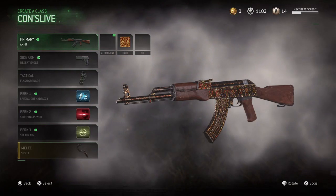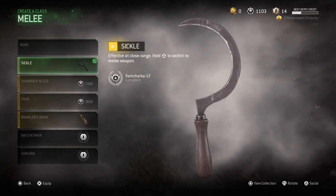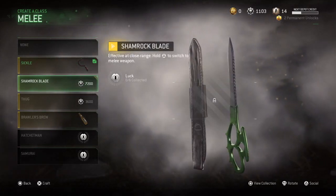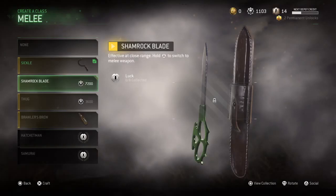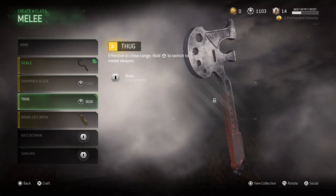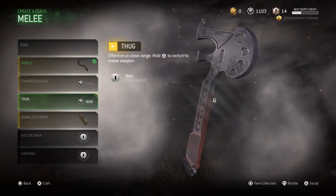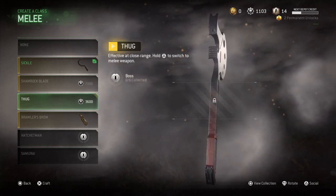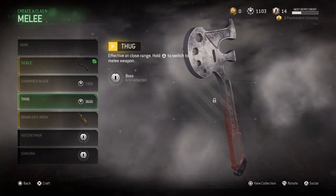No new sidearms, but there are a couple new melee weapons here. We've got the shamrock blade. I can almost craft that if I wanted. I don't think I'm going to do that just yet — I'm saving up for probably the MAC-10, or maybe that PKM. We've also got the thug, another new melee weapon. So it looks like we've got those two new melee weapons.